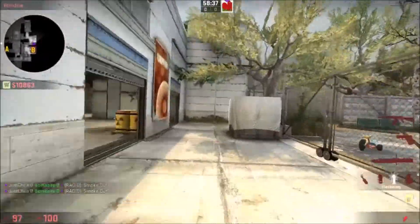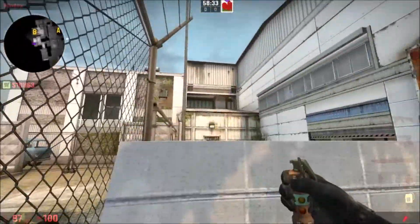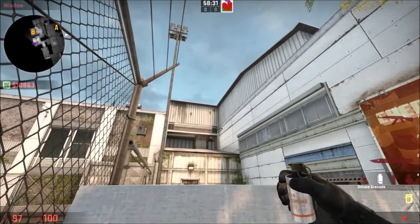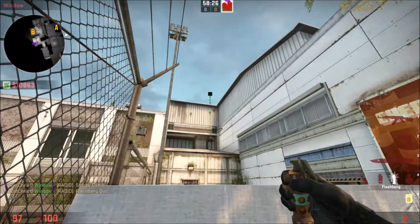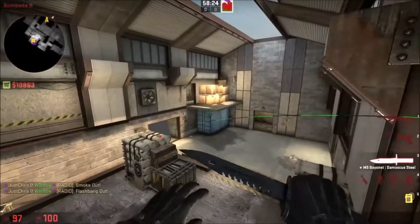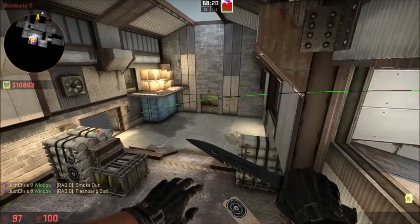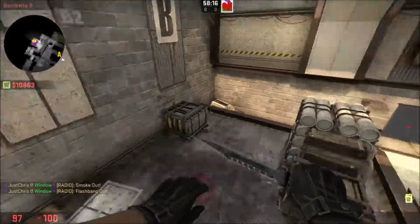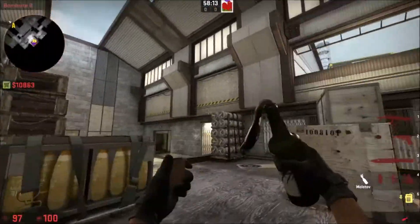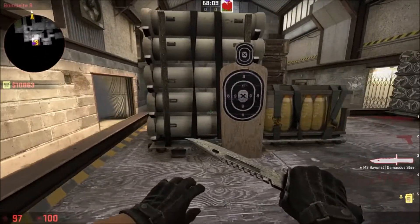What you can also do to confuse the CTs on the site is, when you throw the smoke, the person who throws it can just keep their crosshair at the same place and throw flashbangs as well. You can see it explodes there — it's going to hit anyone who's on the site, so when the molotovs come in they're going to be blinded and it'll be difficult for them to find somewhere to hide.